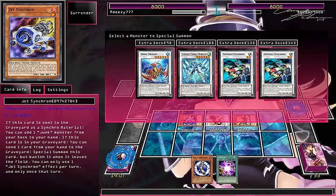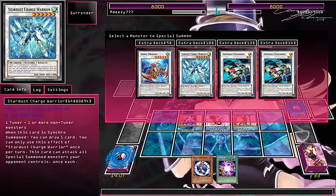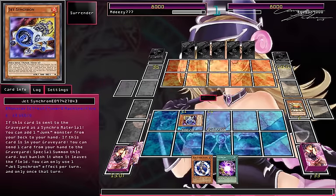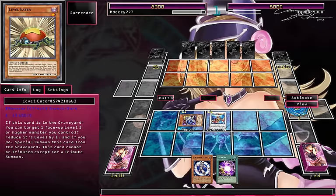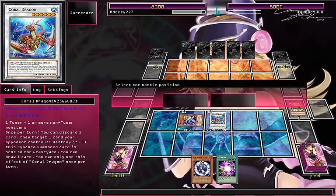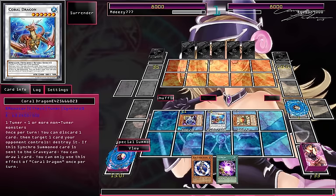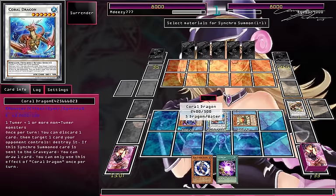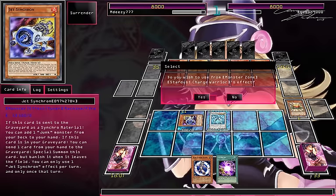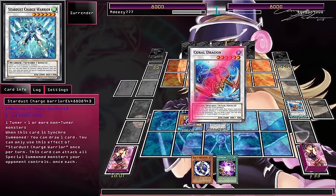That could be what we need. So I'm going to go for Coral Dragon, because that's more likely to get me a level 4 than anything. Level Eater, modulate, summon. Level Eater, summon. Starless Charge Warrior — draw 2 cards, which is absolutely awesome. Perfect support for Synchro Decks.